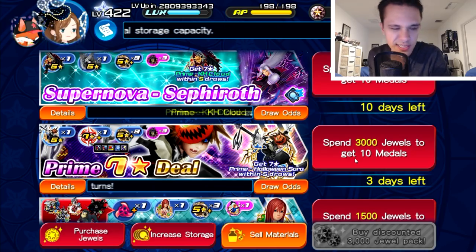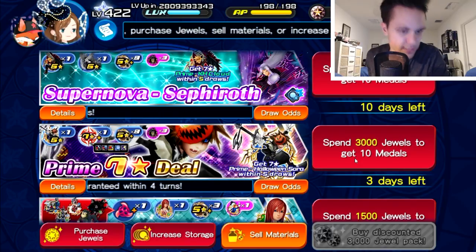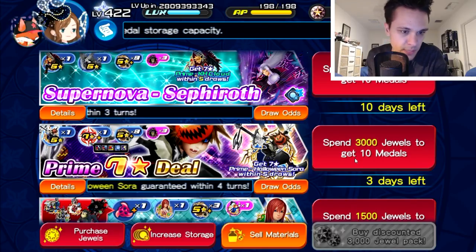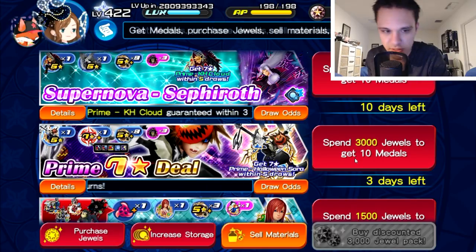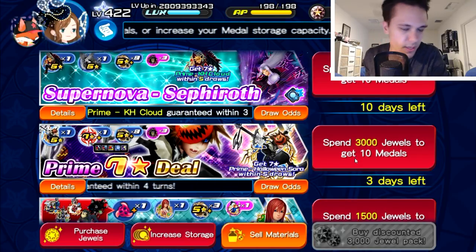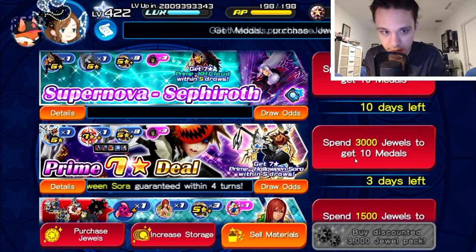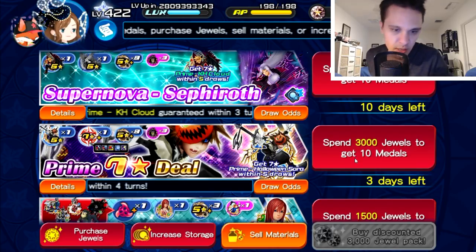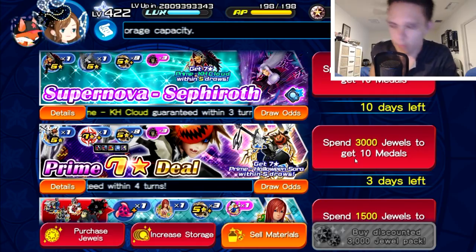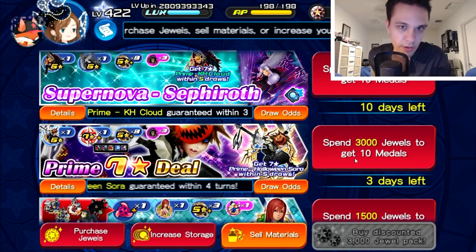Now, whether or not you think it's actually worth pulling for this medal overall — the banner itself is pretty good, similar to other banners we've had in the past. You're guaranteed a tier six or higher seven star medal that comes with a random skill, along with a guaranteed six star copy of the Prime Halloween Sora medal and three magic mirrors. That alone is already pretty good on its own. Whether or not the medal itself is worth pulling for, for most people, it's a hard no.